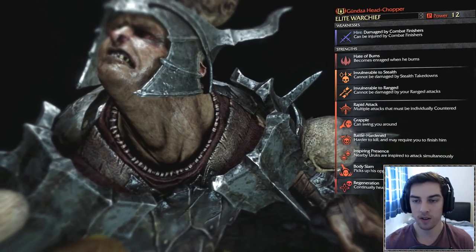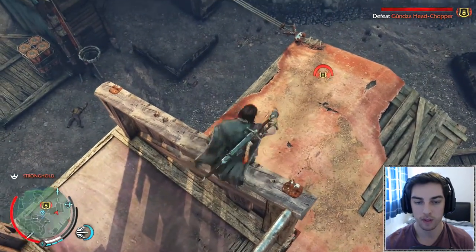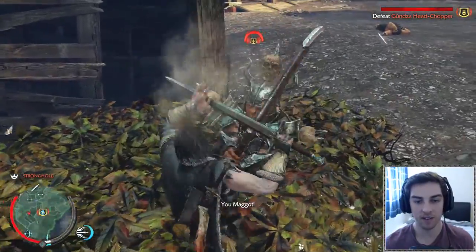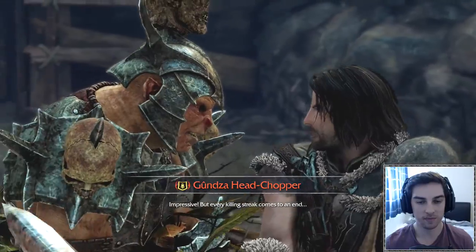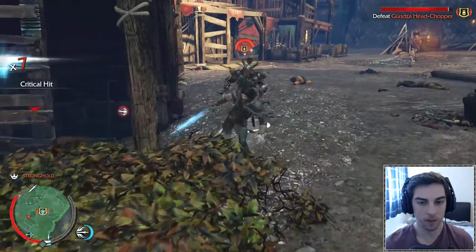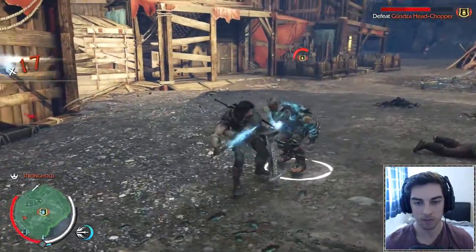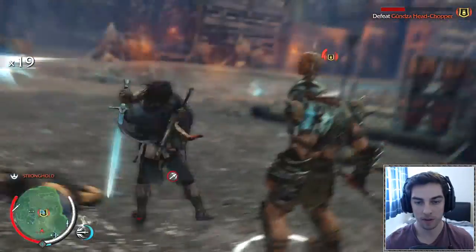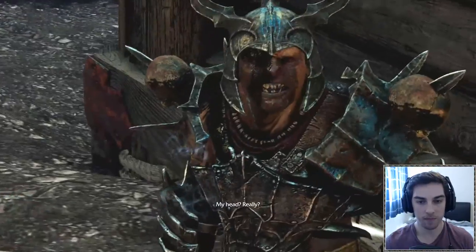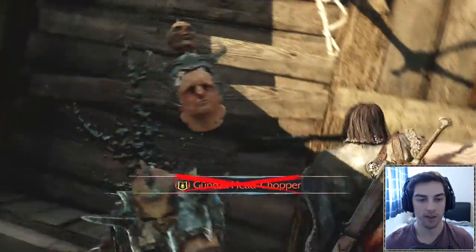Let's remind ourselves of his weakness: damaged by combat finishes. Make sure not to burn them because they'll become stronger. Let's do the arrow finisher where you dash in on him. There's not many enemies here which is good - getting plenty of finishes on him. He's almost done. Got to rush this kill - make sure no reinforcements come. Do the little mini-game - there we go, off with your head, the helmet came off with it!